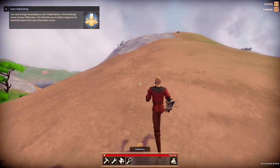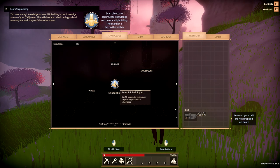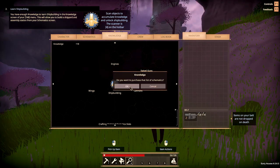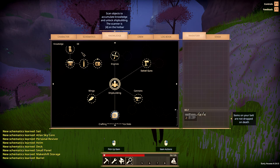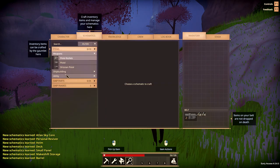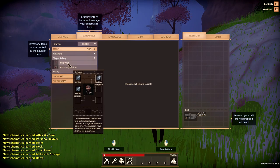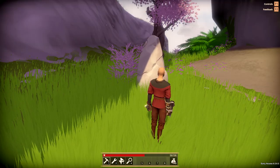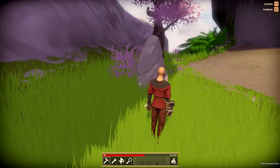Once you have gained 50 knowledge, hit the Tab button and select the knowledge tab. Click on shipbuilding then select OK to confirm. You'll now acquire a list of schematics of items which you can build and you can view those by clicking on the schematics tab. The first item we're interested in building is the assembly station, which is like a crafting bench. If you click on the assembly station schematic you can see it requires 100 total metal. Metal is mined out of rock nodes, and once you break them open they may contain metal and atlas crystals.